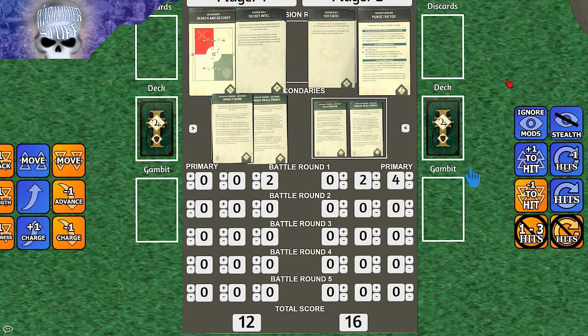For end-of-round points: Knights scored four primary points for killing more units this battle round. For secondaries, no assassination points since the Patriarch retreated. Two points for Engage on All Fronts in three quarters of the board. The GSC player also had points: four primary for kills, four extra for having more kills. So at end of Battle Round 1 Knights lead on primary kills but GSC holds more objectives.